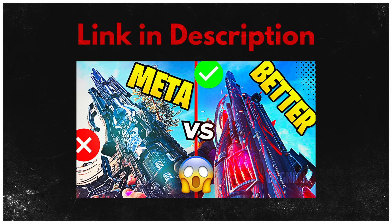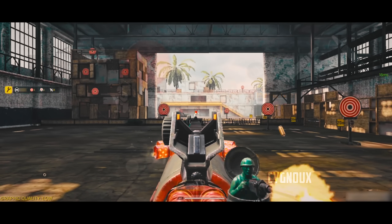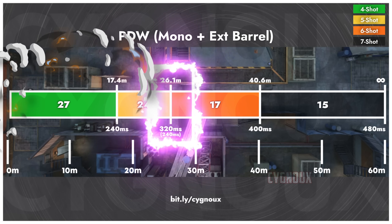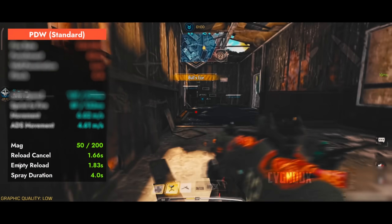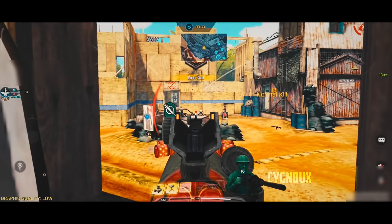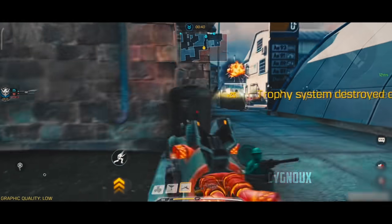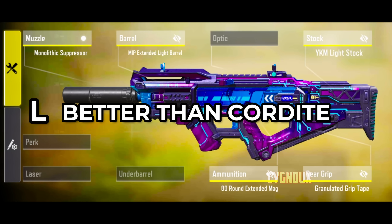PGW got a minor recall nerf but is still a beam with good bullet spread for taking range fights. PW has potential for 240ms time to kill up to 26 meters with faster ADS movement than Bison, and we get 50 bullets in mag. The only con is the reload speed being a bit slow — otherwise PW is amazing. It is my try-hard weapon on medium-sized maps like Nuketown or Standoff, and PW is still meta, better than Cordite.